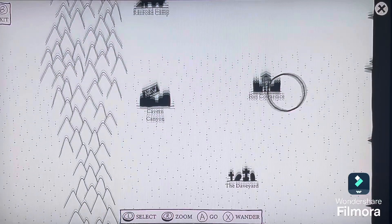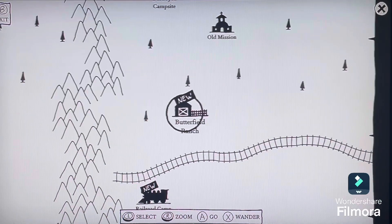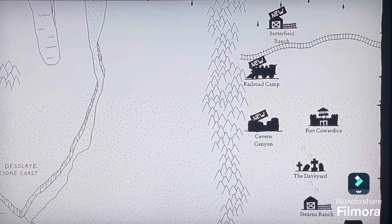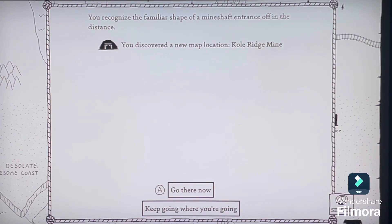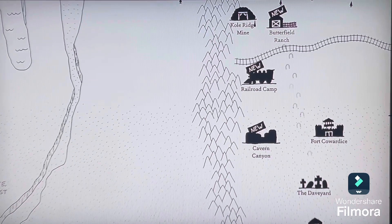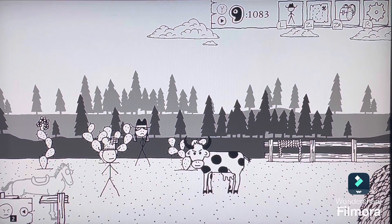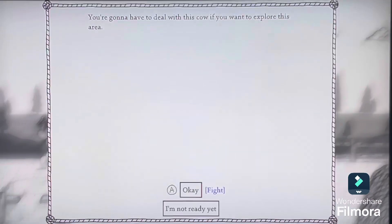The other ranch that we unlocked was Butterfield Ranch! Away we go! Butterfield Ranch sounds a lot like a type of dressing. Let's keep going towards the ranch and ignore the mine for now. Oh dear — this is a cow. You're going to have to deal with this cow if you want to explore this area. Alright then, filthy bovine creature — let us tussle!